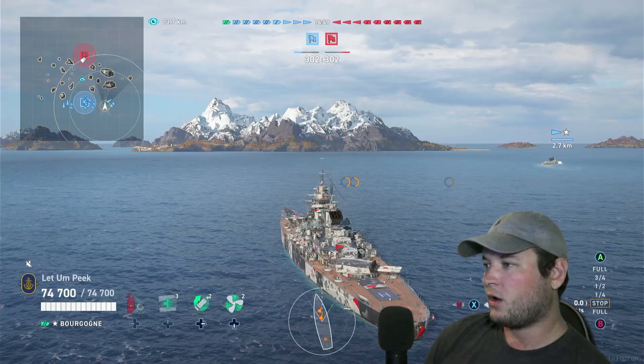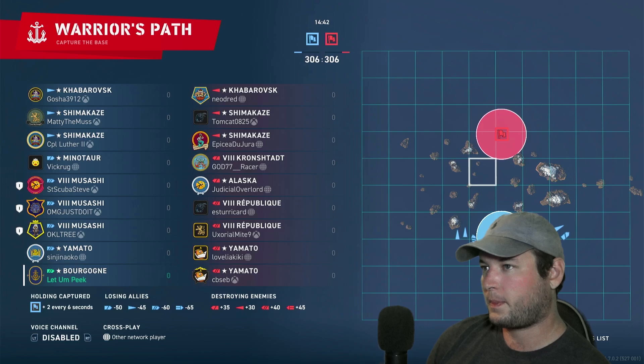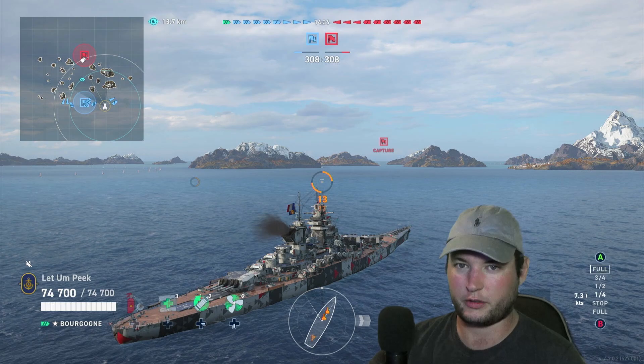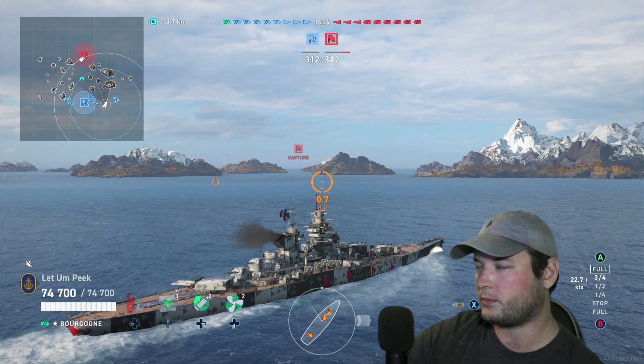What are we up against before we do anything crazy? Load AP. République, République, Yamato, Yamato. Okay, this isn't crazy, but we're gonna try to avoid those Yamatos at all costs because Yamatos love to shoot this thing — they know it's free damage. You don't hardly ever bounce a Yamato shell. This thing absorbs Yamato AP.